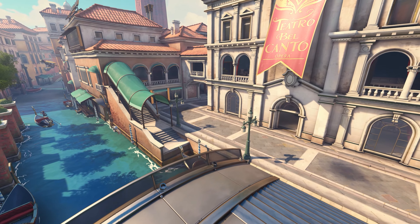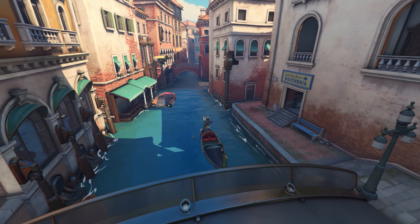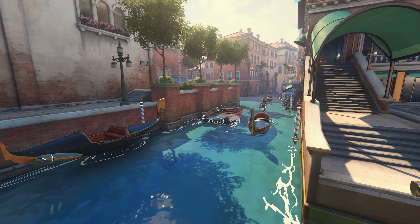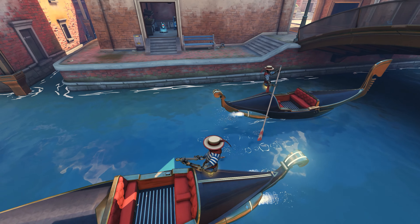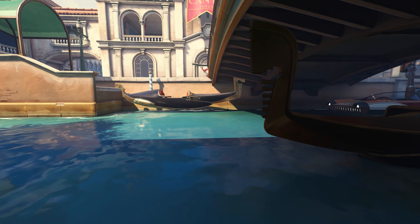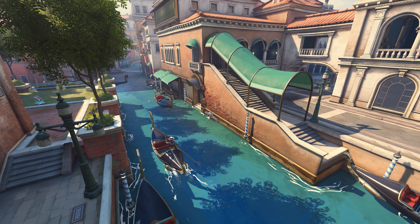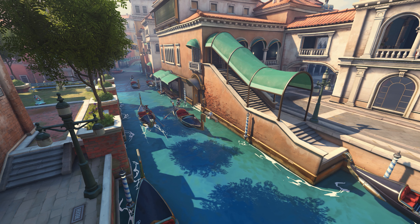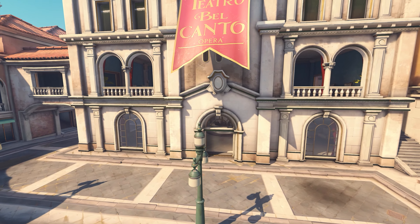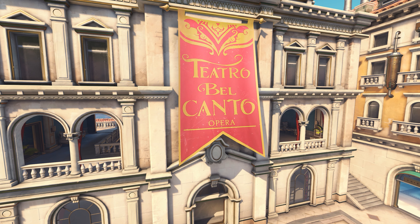Let's move on to the second portion of Rialto, where we once again get a large, very beautiful canal — this time featuring actual gondolas and gondoliers floating through. Aesthetically, this is perhaps the most iconically Venice part of Rialto, as the canals and gondolas are probably the most well-known features of the city. I really love that we have this busy waterway with a number of boats going through as if going about their daily routine, which again adds liveliness to the city.